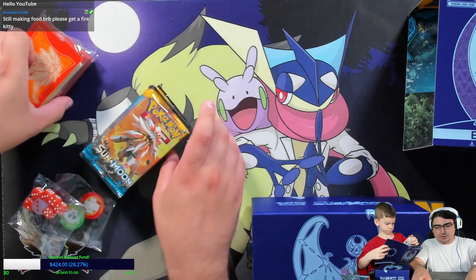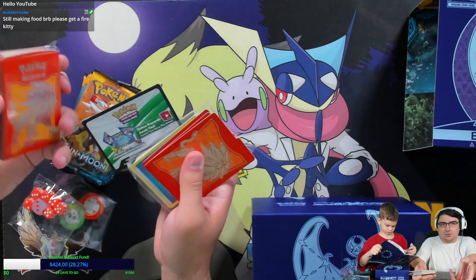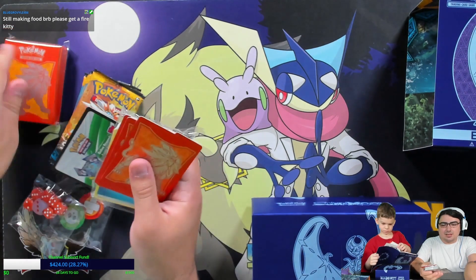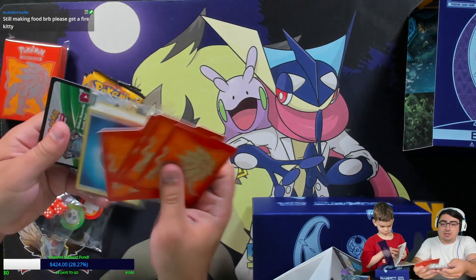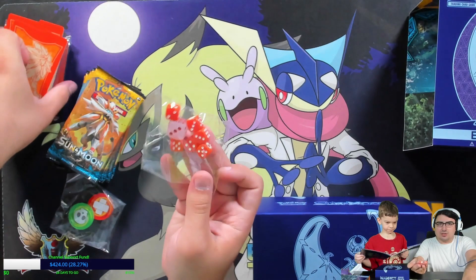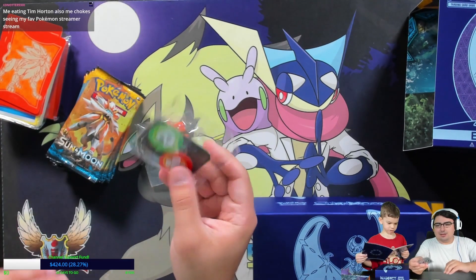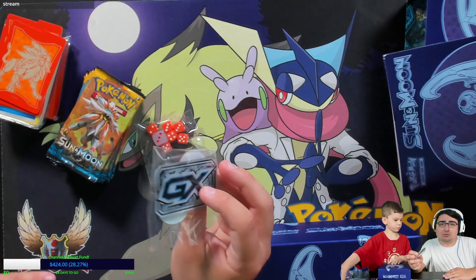Even though these are older Elite Trainer Boxes, what's in there is still relatively the same. You get your code card, you get your packs, you get a pack of energies which should include fairy energy in here, you get your four dividers, and of course you get your dice — and no poison burn markers — not to mention your GX counter, for however long that's still relevant.